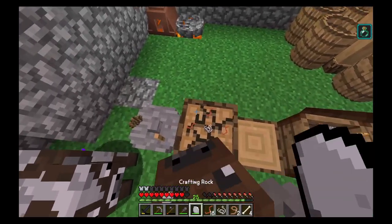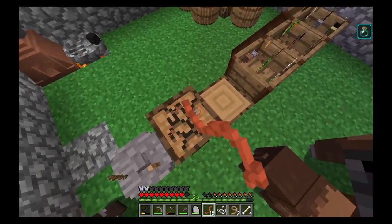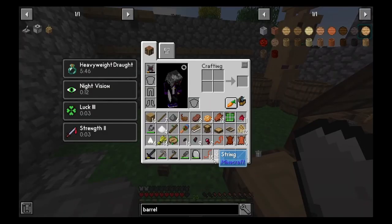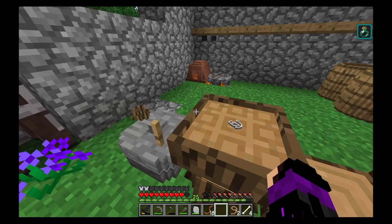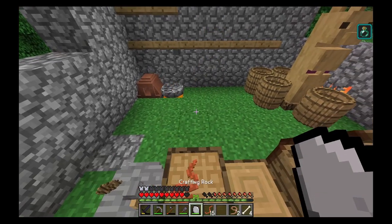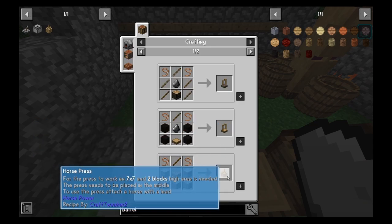I think our crafting stump's about to break — it didn't break, but there it goes. That is loud, ow, my ears. We can now take some of these leads and turn some of them into the horse press. We're also going to need a grindstone and a horse chopping block.